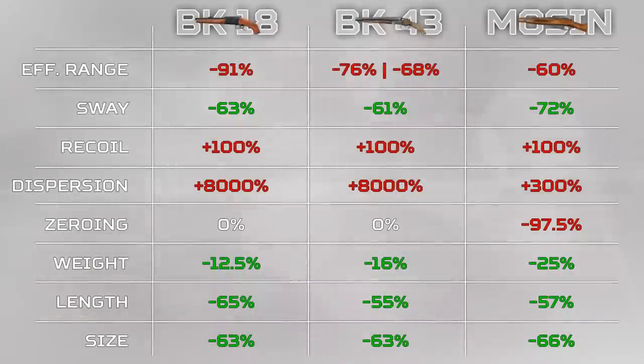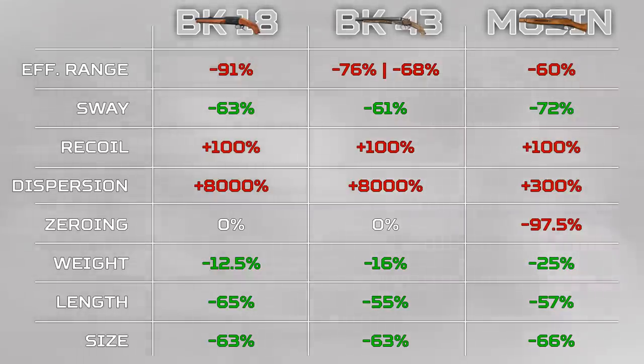On the other hand, when it comes to sawing off weapons, the BK-18 and Double Barrel certainly are not worth sawing off given how much range you lose. The other stats just aren't worth it.